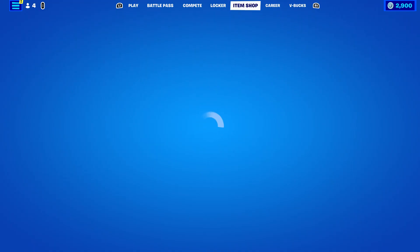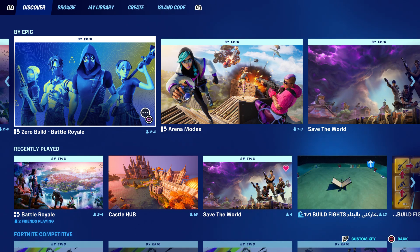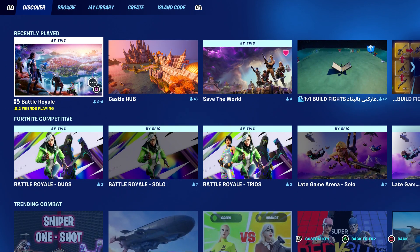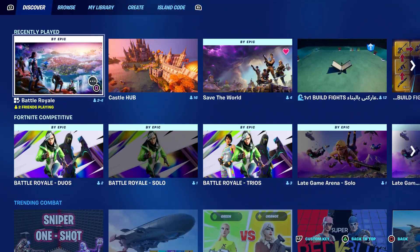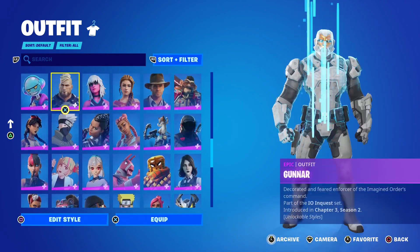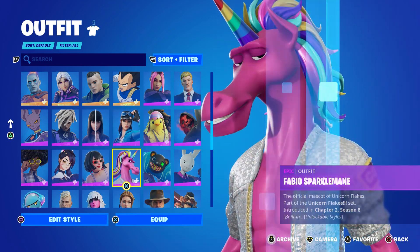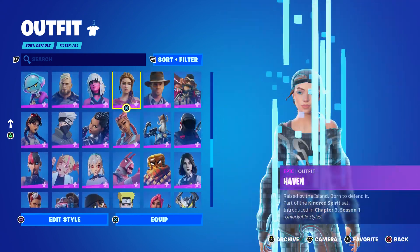Just want to let you guys know one more thing — the game modes you can play on split screen include Battle Royale, Solo Build, and Party Royale. You cannot play solo — it will not allow you. But you can play Duos and Squads. I'm also pretty sure you can play Custom Match on split screen. At this moment we're going to go into Party Royale and I'm going to choose one of the newer skins.